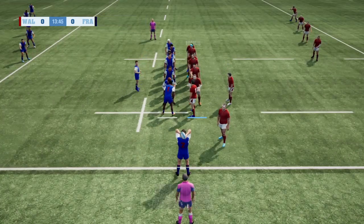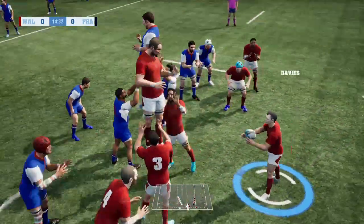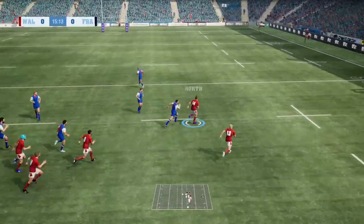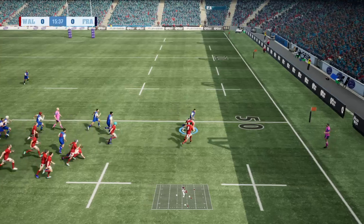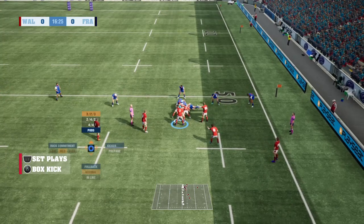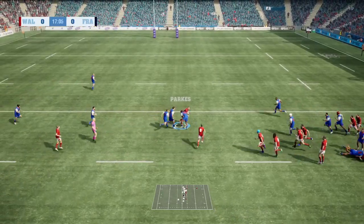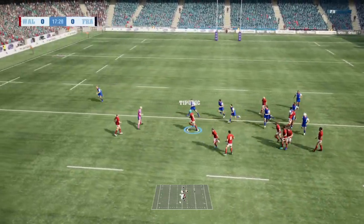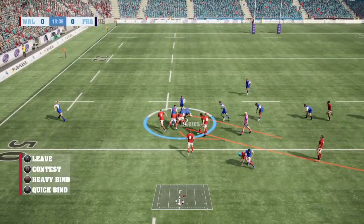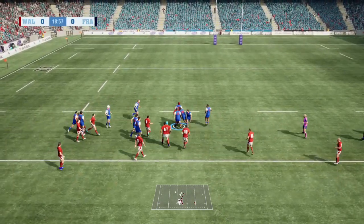A good attacking opportunity now for the French, very early in this game. The throw-in goes astray — Alun Wyn Jones has stolen it! Hadleigh Parkes pops it out. Slow ball to Josh Adams, nearly into space. The race is back on the attack for Wales — Jake Ball taking it up.